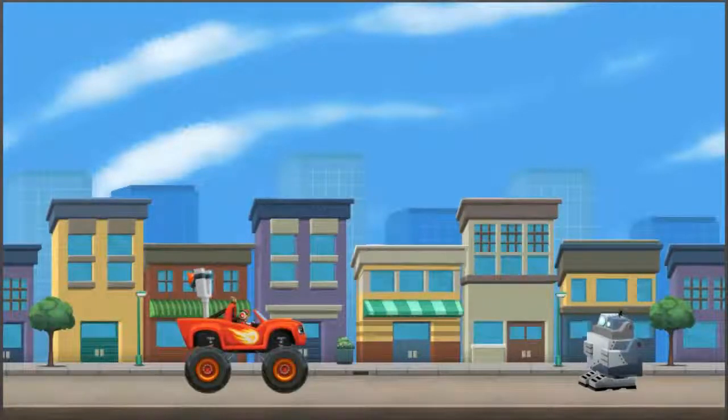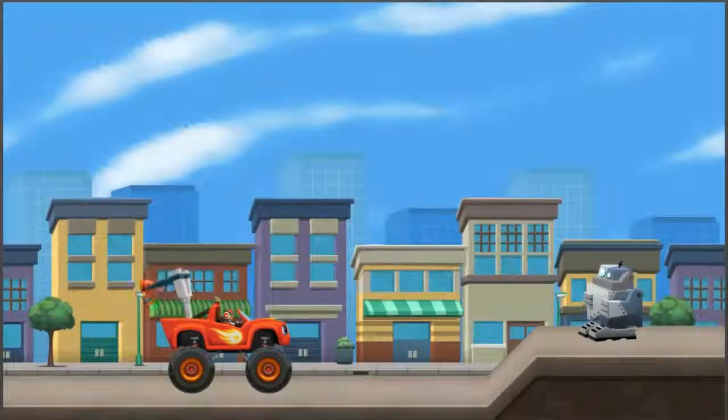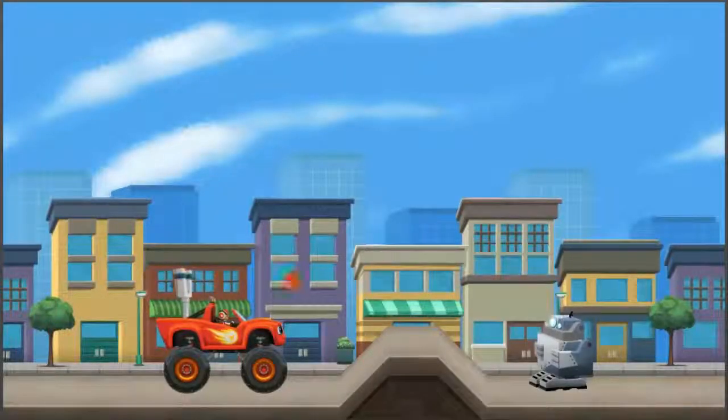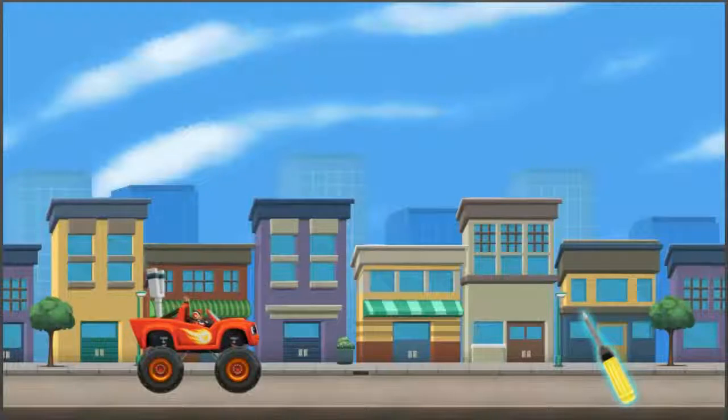Look, there's a blocker bot in our way! To aim the slingshot, click and drag your mouse back! Try aiming lower! We splashed the blocker bot! Uh-oh, another blocker bot! One more blocker bot to go! I think this is the last blocker bot! Good aim! Now let's grab that screwdriver!